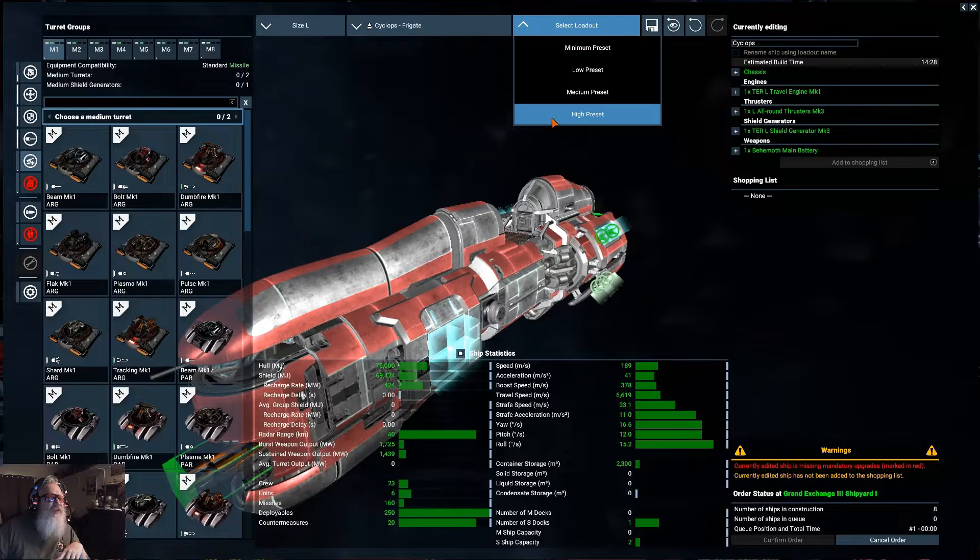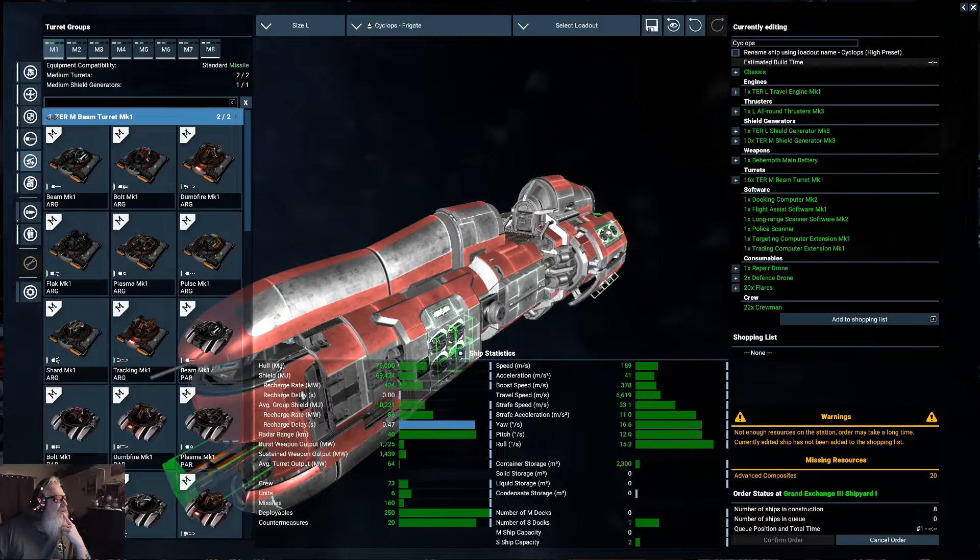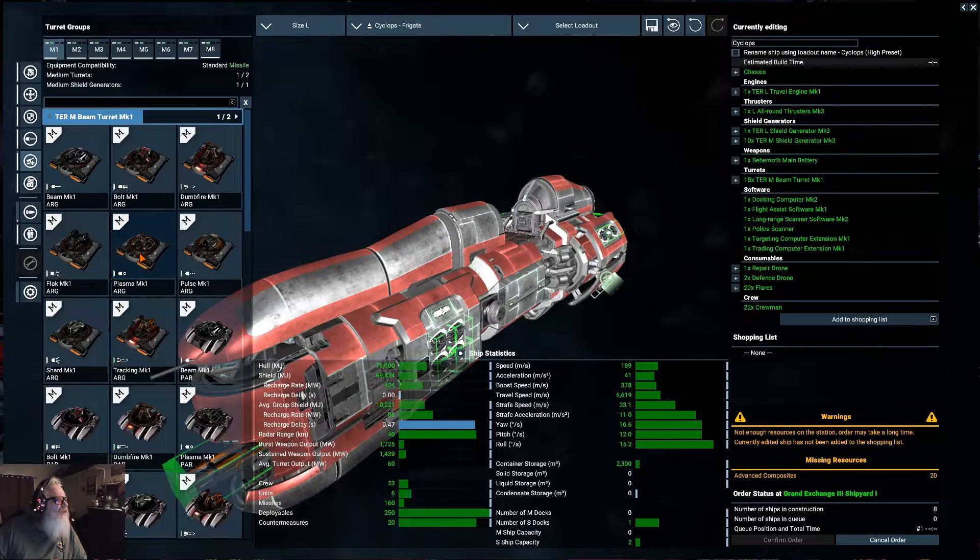All right, I'm gonna cheat - go high preset, then we can come back in here and change everything off those stupid beam weapons that just absolutely suck. We're gonna go plasma. Beautiful - plasma.